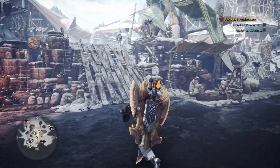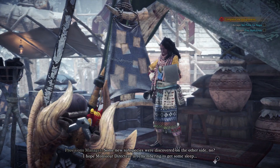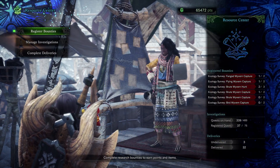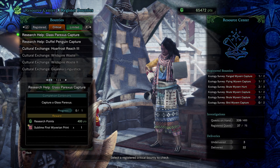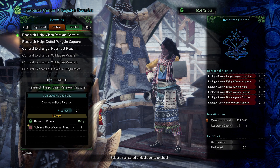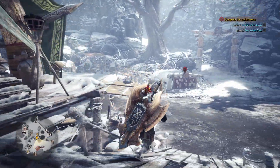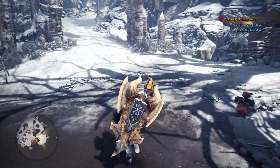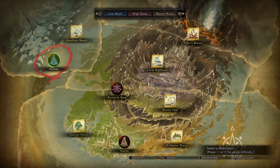Like I said, I've already got the Critical Bounty, but I will show you it here at the Resource Center. Register Bounty is critical — there it is. Research Help, Glass Parexus Capture: Capture a Glass Parexus. No big surprise there. And you're going to do that out in the Hoarfrost Reach on an expedition.